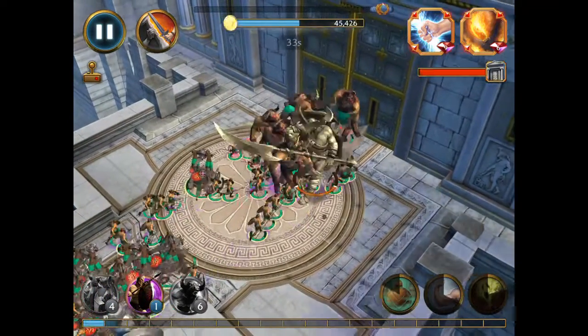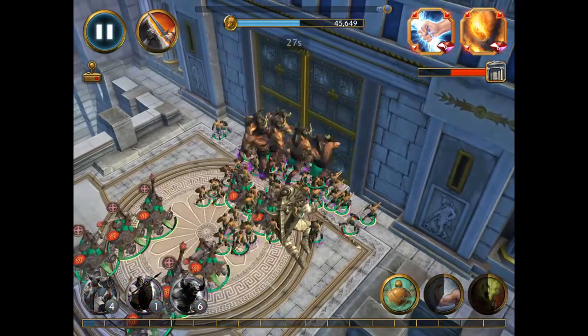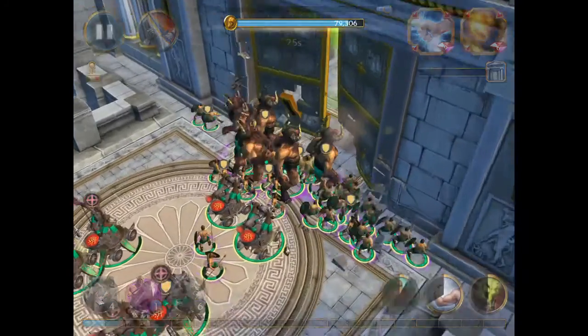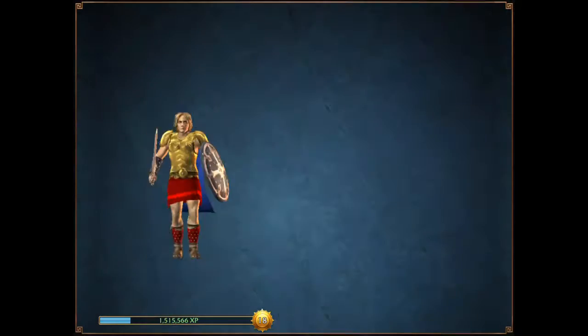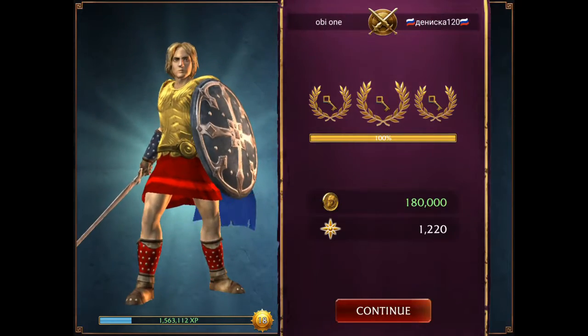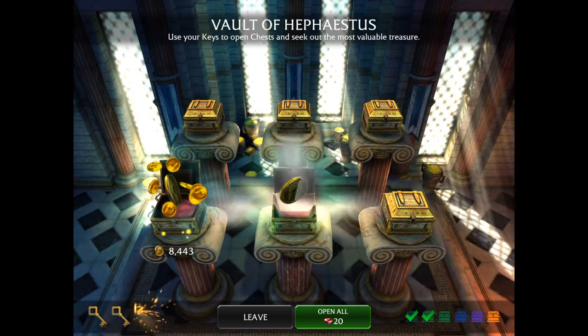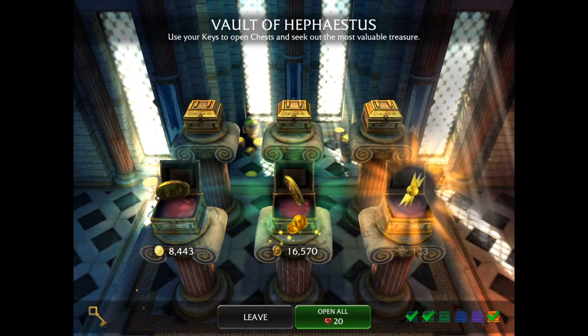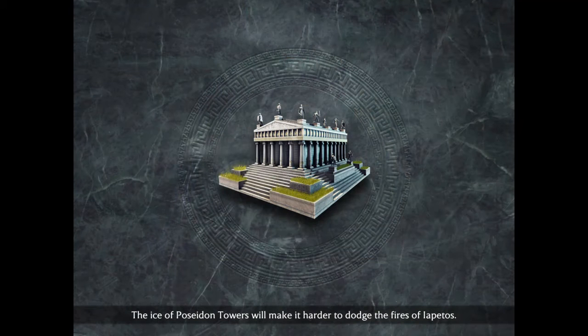Here we should have plenty of numbers. This is where the Spearmen do a great job at taking out the Defender, and they take down that door very quickly as well.